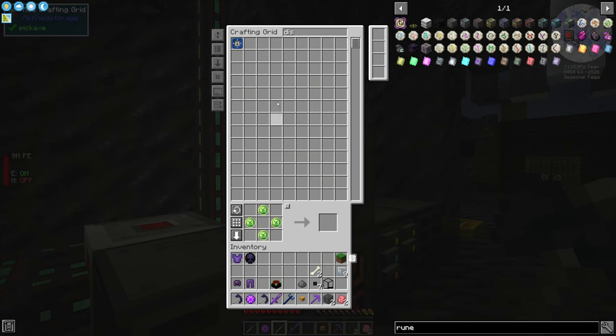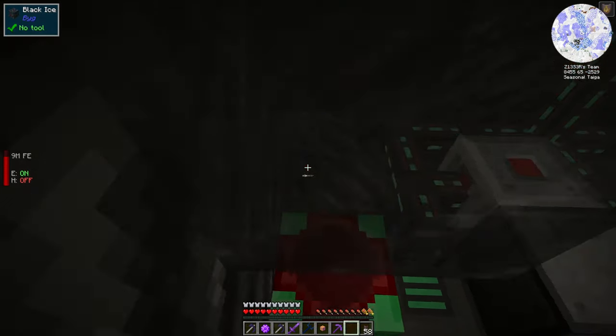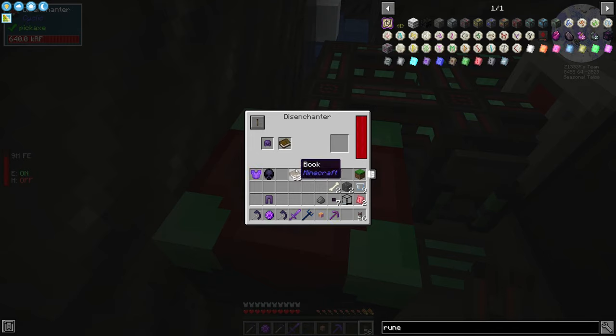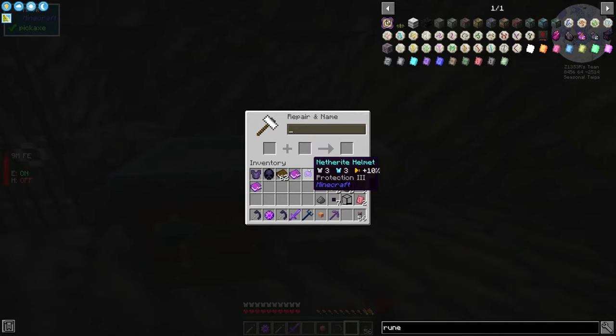I want to get my night vision enchantment off of this guy, so we need a disenchanting table. All the Allthemodium armor — no way, absolutely! Let's grab our disenchanter, grab a little bit of cable to hook it up. There we go. Let's grab some books and pull the enchants off — there's Indestructible, and night vision. I want protection 3, feather falling 3, and protection 4 would be really nice. I really just want to get my enchants sorted but I don't have my levels — where did my levels go?